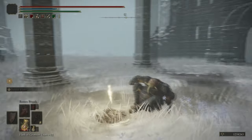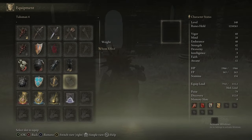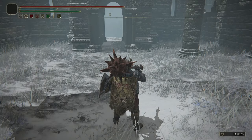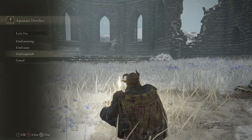Now we're putting on the Faith-increasing Crystal Tear, the Holy Damage-increasing Crystal Tear, and the Sacred Scorpion Charm. We're going to set it to night time because we have to do a Death Bird.